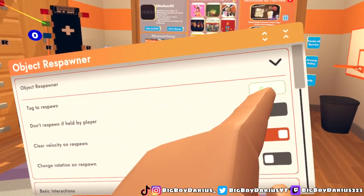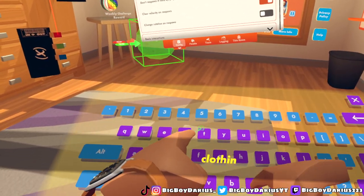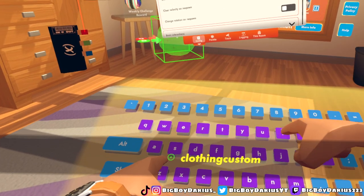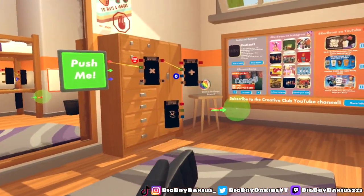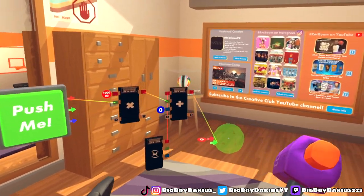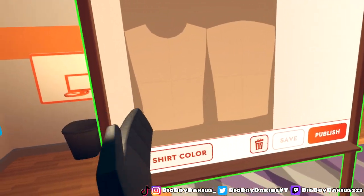Configure the object respawner — it says 'tag to respawn.' Click that and type: C-L-O-T-H-I-N-G-C-U-S-T-O-M-I-Z-E-R — 'clothingcustomizer.' Then grab your wire again and put it to the green. When I click this button, the clothing board should spawn. And there we go — we've got a clothing board!